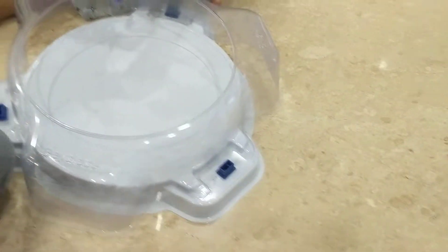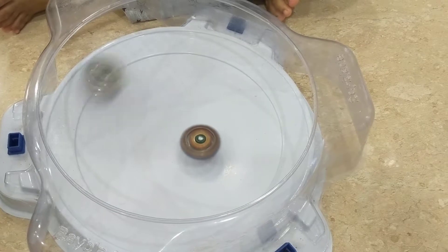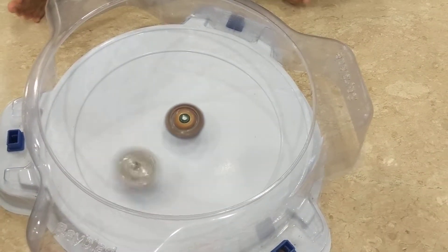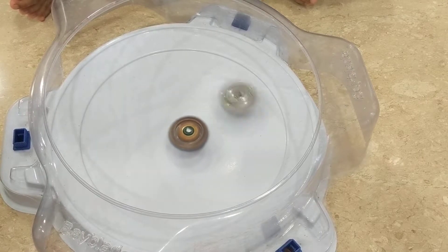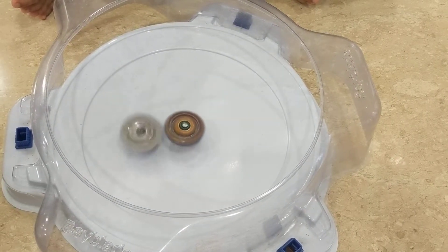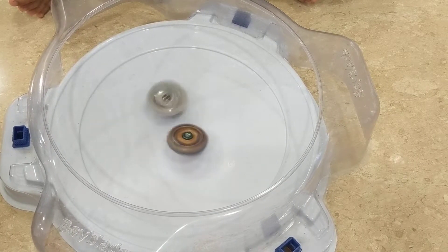Odax's ability is his rubber tip — it makes him go extremely fast. The middle Bey is Fafnir of course, and the outer one is Odax. Odax is a right spinning Bey, so Fafnir can absorb energy from him when hit. Fafnir will still slow down, but not at the rate of Odax.